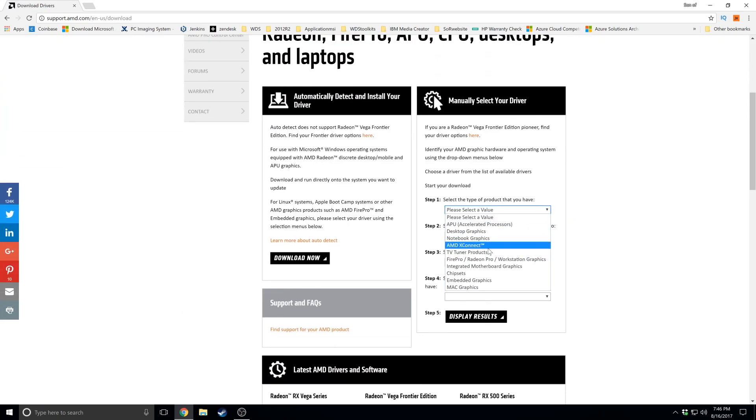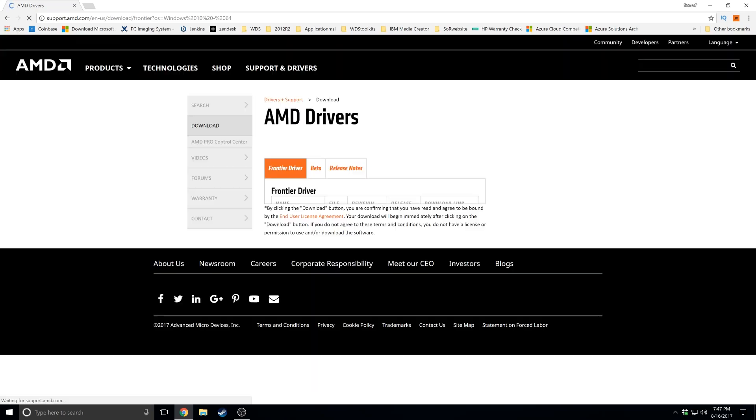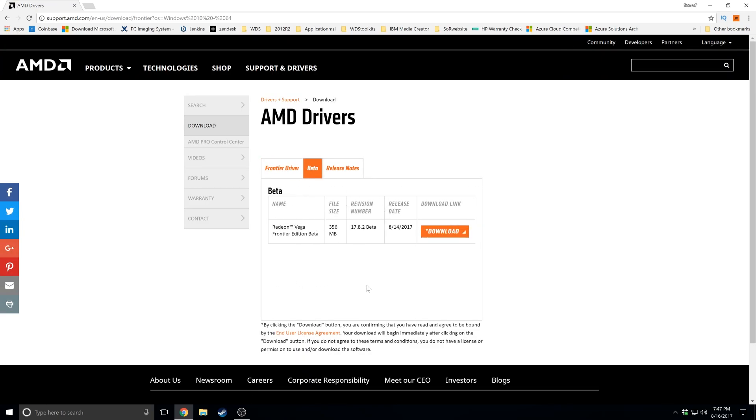To get things started, if you're looking for the beta driver for this card, you're just going to go to amd.com, click Support and Drivers, and then go through the checklist to pick the Frontier Edition card. The only reason I state this is you might miss it — it's not on the main driver page. You need to click one tab over to Beta to access this driver, and once you do that you can download it and get it installed.